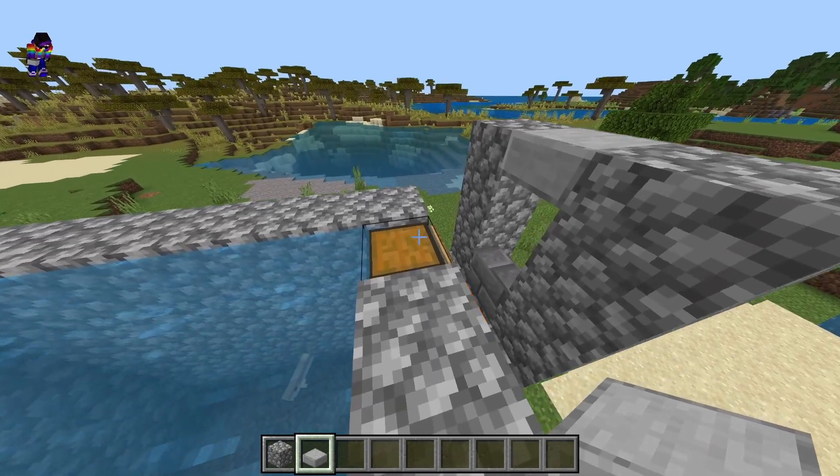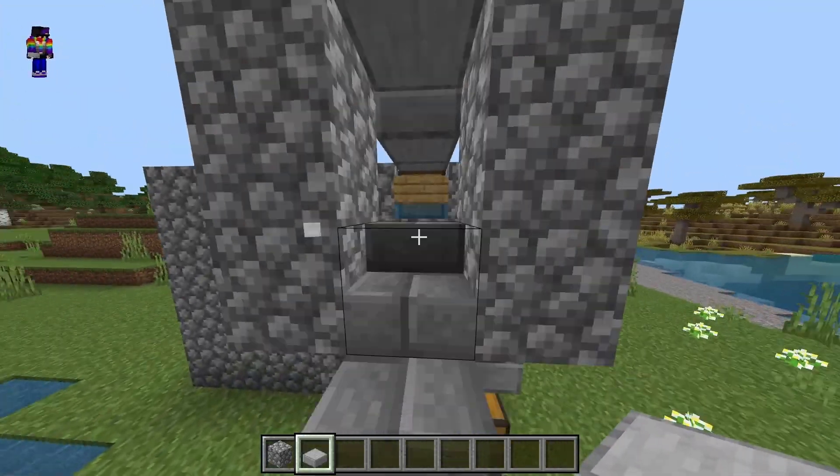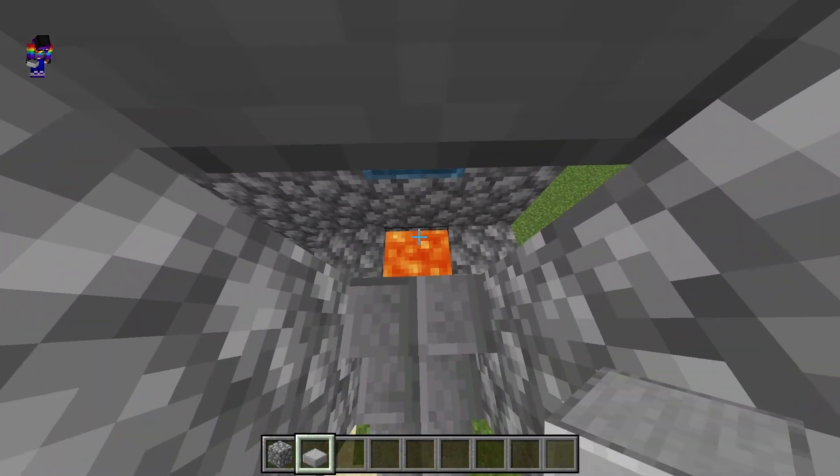Next, place two slabs here and here. This way, if you sneak, it'll prevent you from going into the lava.